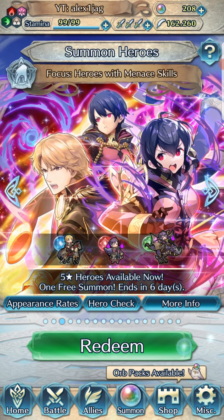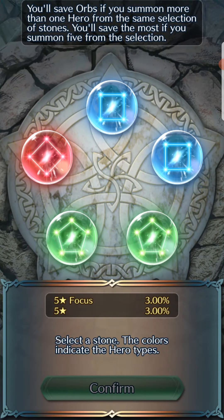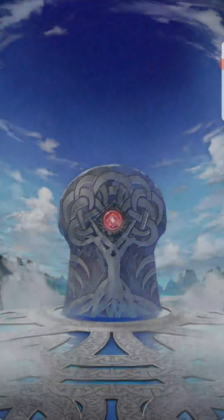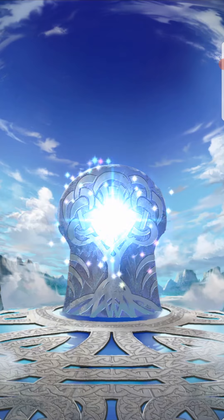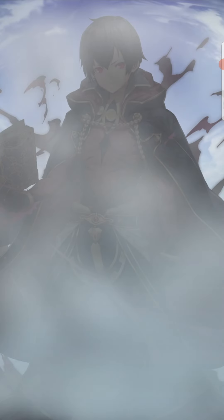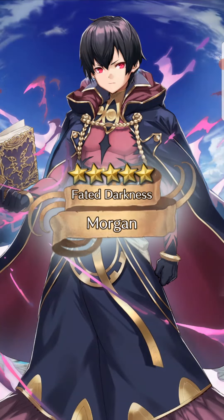Blue, red, green — literally all of them. Red is the single one, so we'll go red I guess. Oh, cool — red was the right choice. We got Fallen Male Morgan, who is a pretty strong unit in his own right. Plus defense, minus speed — speed is like his dump stat anyway. Yeah, that's pretty good. I mean, we already have him.